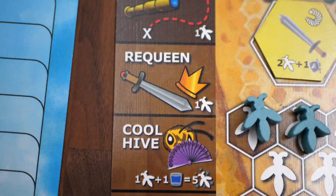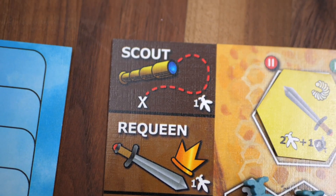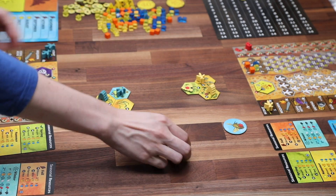The player board is also where you decide which of the eight in-game actions you will take. The scout action lets you grow your map in the shared map. Using one of your workers, it allows you to pick two tiles from the bag and place one of those tiles on the map.